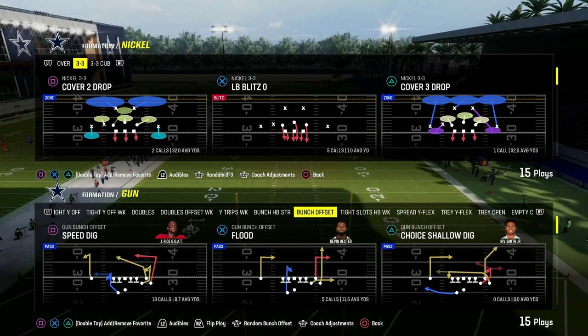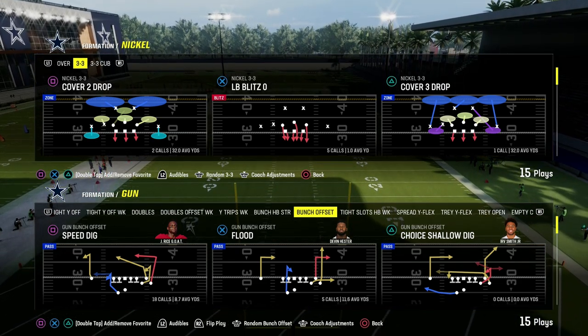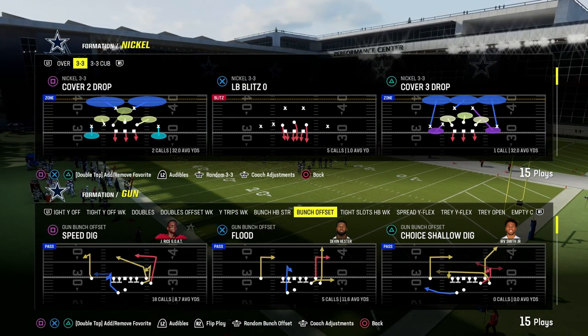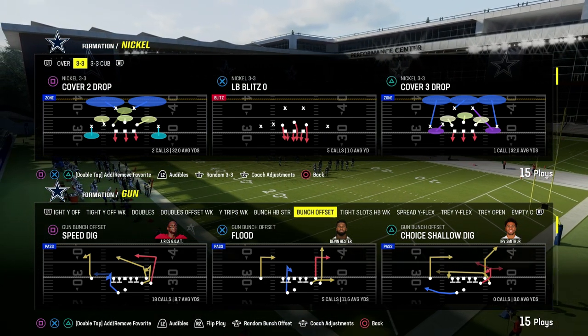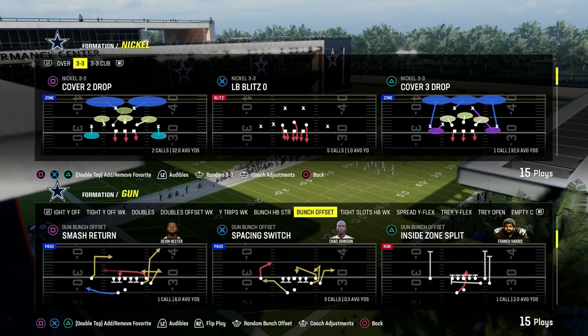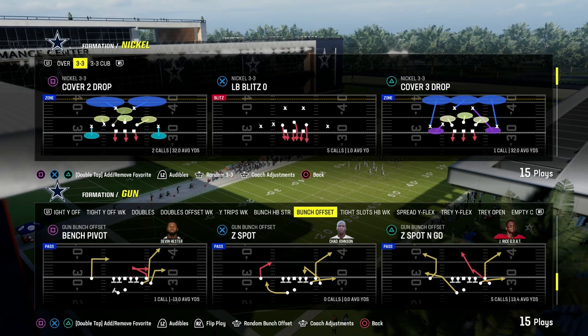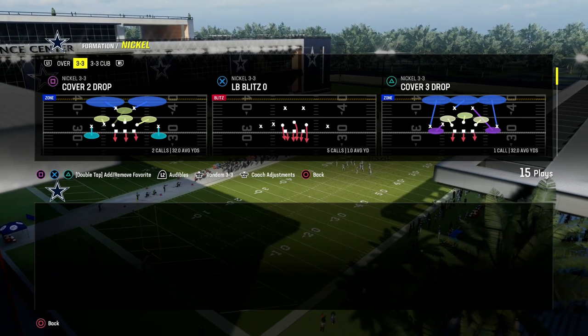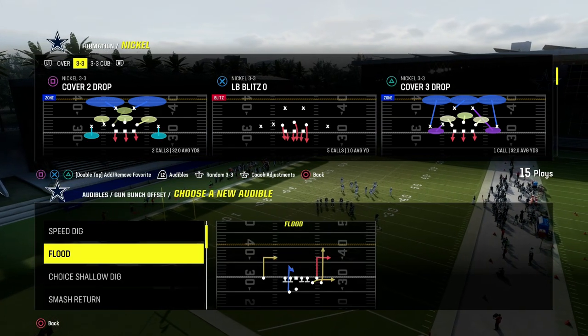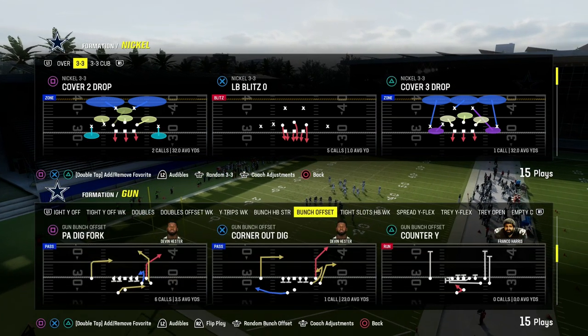In this video I'm going to show you how to stop gun bunch, really any coverage — one of the best coverage defenses in Madden 24. This is known as the roll coverage concept, specifically out of the Nickel 3-3 Cub. If you want to get my entire Nickel 3-3 Cub defensive e-book, I'll put a link in the description below. It's only $10 to join the Patreon, and it'll get you access to all of our Madden offensive and defensive e-books.